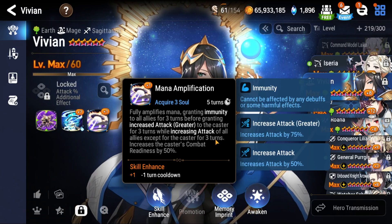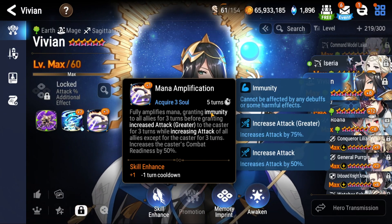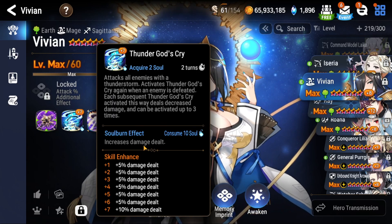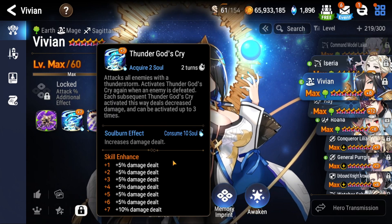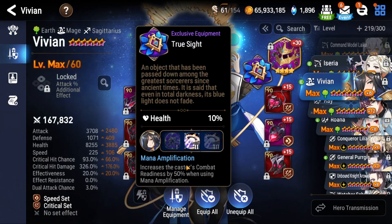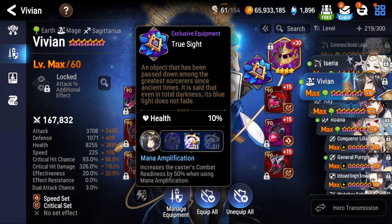Next up, Vivian. Mola-ing her S3 is nice because then she gives the attack buff more often. Her S2 isn't mandatory — she does a good amount of damage, but Wukong's doing most of it. I had this Mola already for a Banshee 13 one-shot. For her EE, it gives a 50% CR push after using S3 so she cycles more.